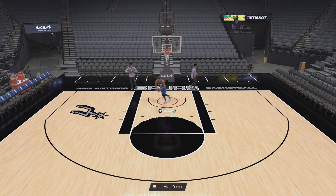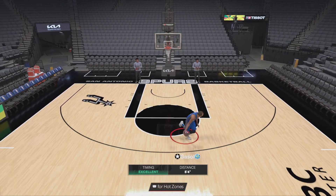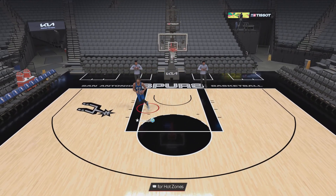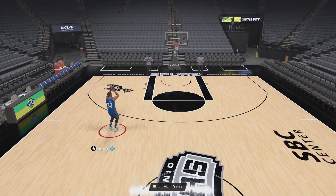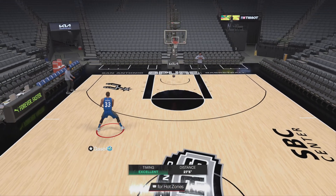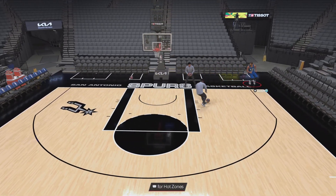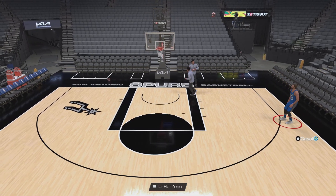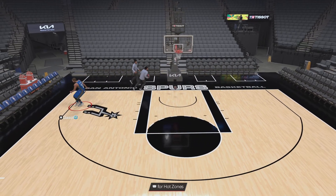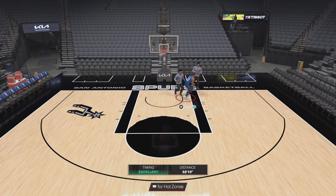Dunk animations — let's see those. I'm just going to take these dunk animations. Looks like... that kind of looks like a LeBron Tomahawk. So it looks like his animations are mainly LeBron Tomahawks and stuff. His jumper is really fast.